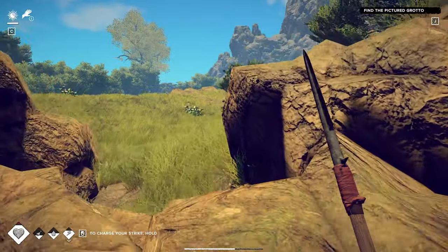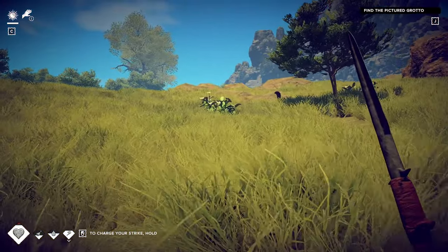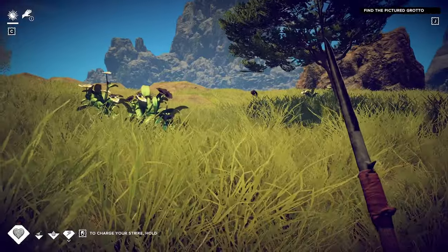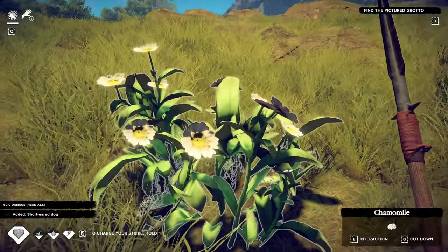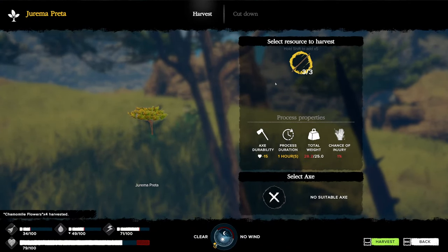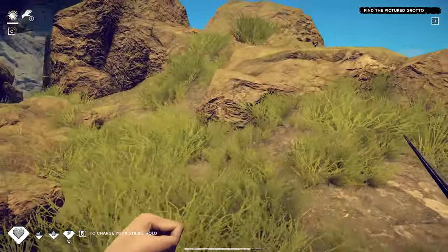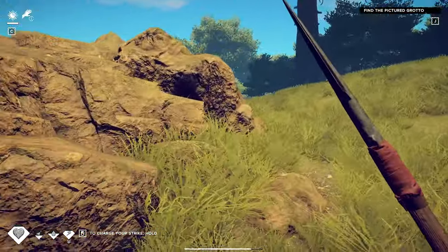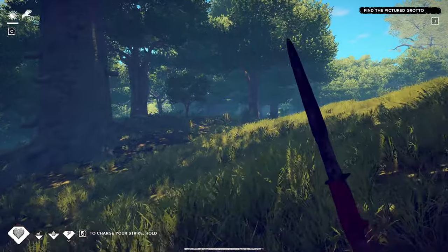I'm going to build in there - it's the only place I noticed nearby that gives you shelter from rain, which is very important. I'm trying to sneak up on this animal - oh, six damage taken! I accidentally stood up. I came here because I want these long sticks. I'm going to be overweight, and I need an axe too. I need at least one long stick to progress the missions over there, which asks me to build a spear.